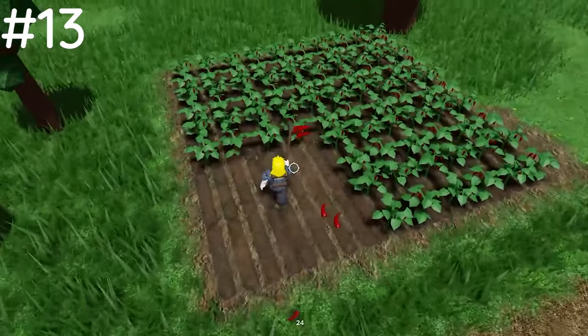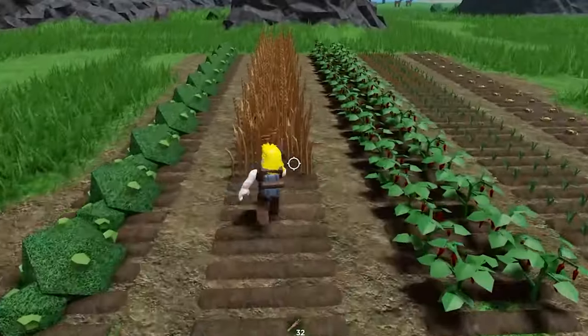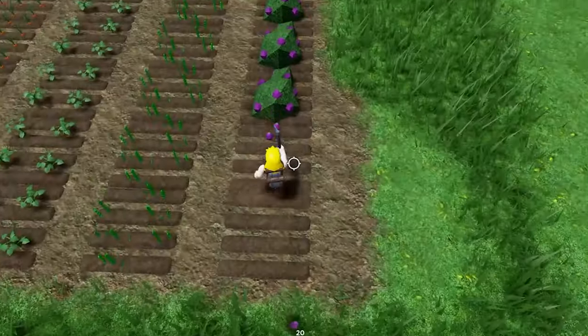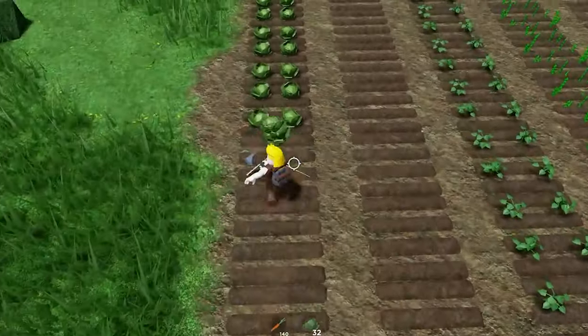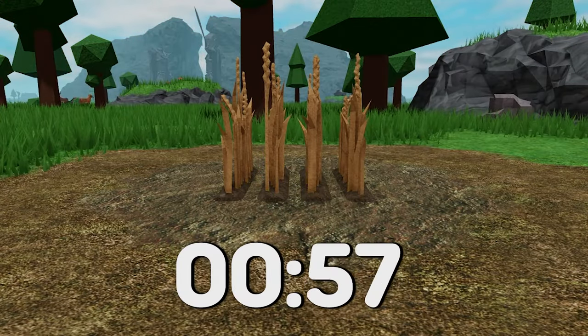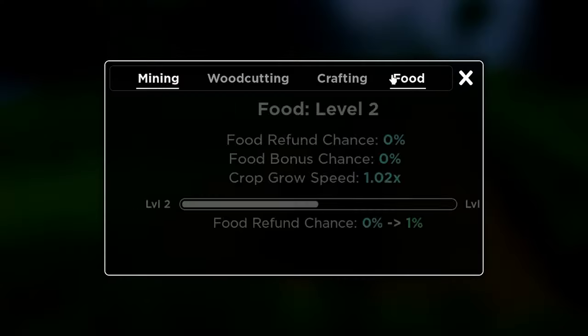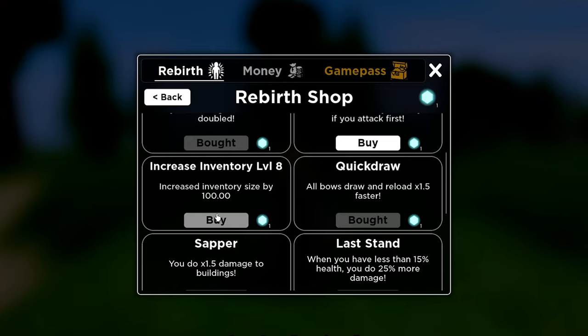You'd think that since jalapenos take so long to grow they'd give more XP when you plant and harvest them, but I tested all the crops and found they all give the same amount. So if you're farming to level up rebirths, use wheat as it takes the least time to grow at only one minute. Here's how much XP you gain from farming and replanting 10 wheat versus 10 jalapenos.